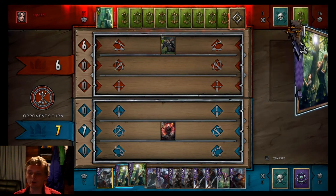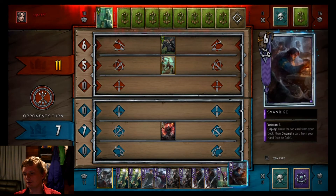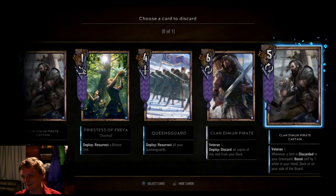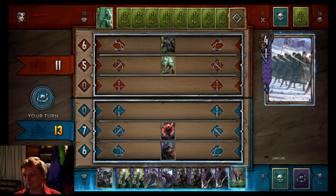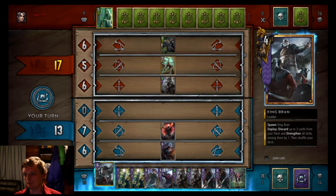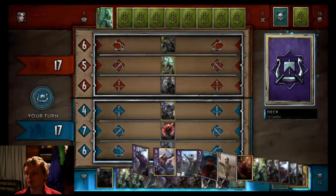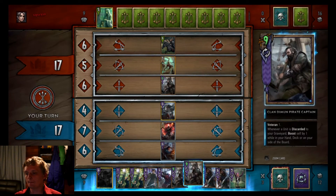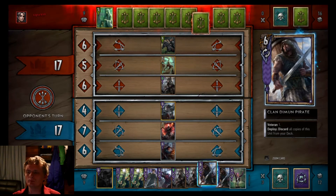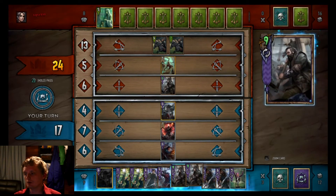Let's Operator - give him a Pirate Captain. Then we'll probably play King Bran. We'll do Svanrige first just in case we get a Ciri. Got another Queensguard - get rid of that one. I guess it's one card less I have to search on my deck. Her, the Queensguard, and the Siri Dash.